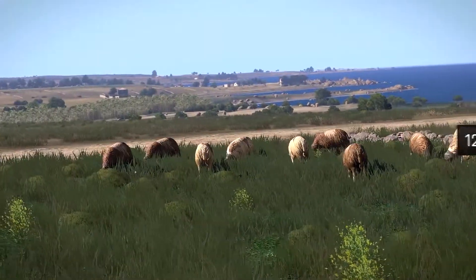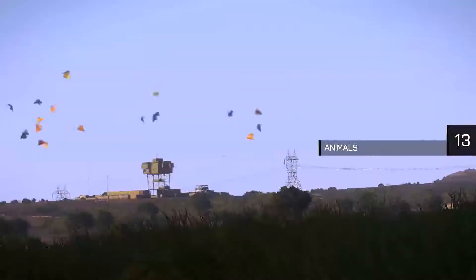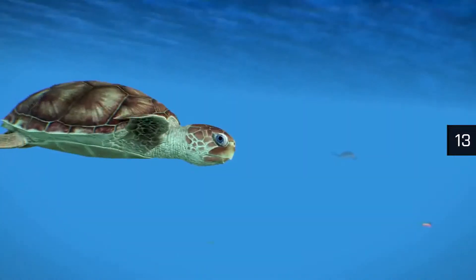Watch out for the different kinds of wildlife on Altis and Stratis, ranging from goats to grass snakes, bunnies to butterflies, and even sharks and sea turtles in the surrounding waters.